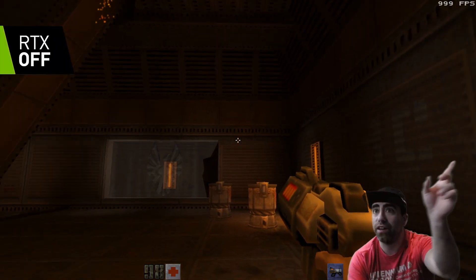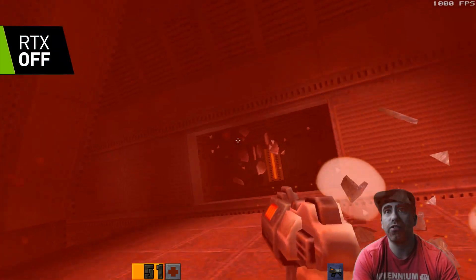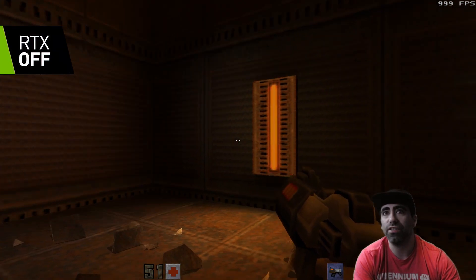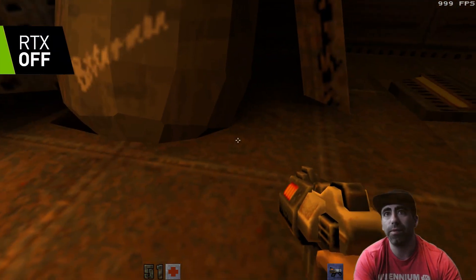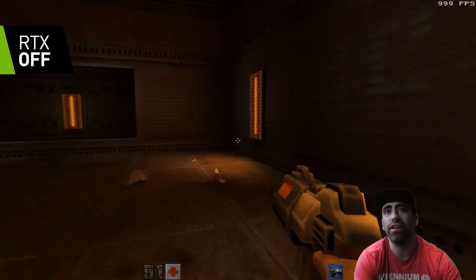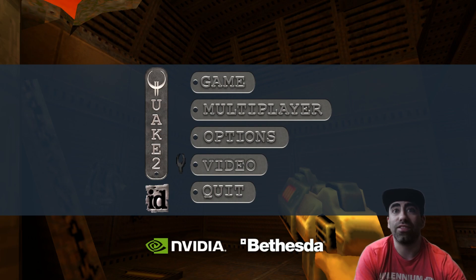1000 FPS here at 720p. Let's do some stuff and see what happens. You see, this is not ray traced at all. There's no light coming in. There's no shadows from my gun. Nothing. So this is how it looks — 1000 FPS. So let's turn on RTX and see just how bad this thing chugs.